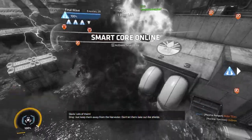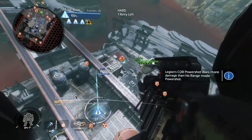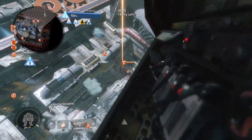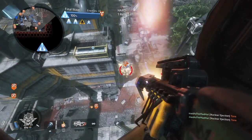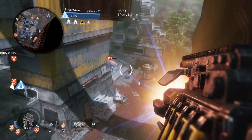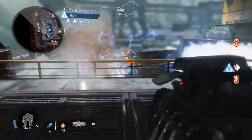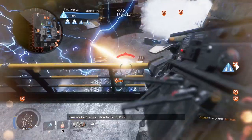Lots of them! Just keep them away from the harvester! Don't let them take out the shields! Let's go! And that's how you take out an enemy Ronin.